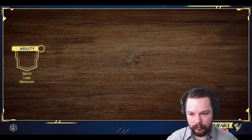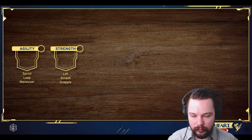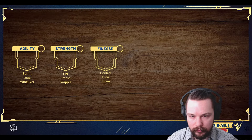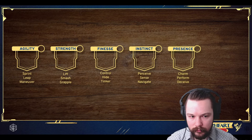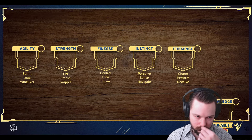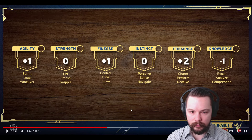In Daggerheart, your base character traits are: Agility for things like sprinting, leaping, and maneuvering; Strength for lifting, smashing, or grappling; Finesse for hiding, tinkering, or fine motor control; Instinct for navigating, perceiving, and sensing; Presence for charming, deceiving, and performing; and Knowledge for analyzing, recalling, or comprehending. You begin with a standard array of traits.